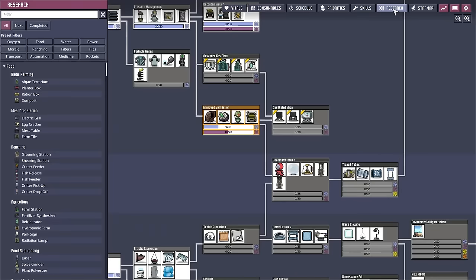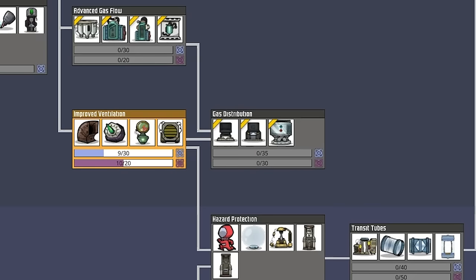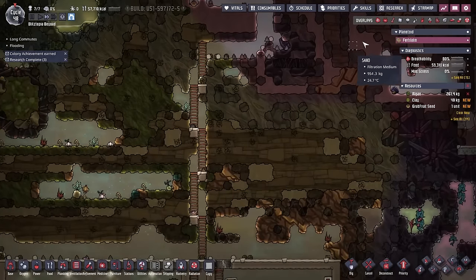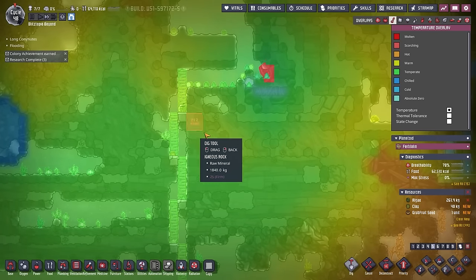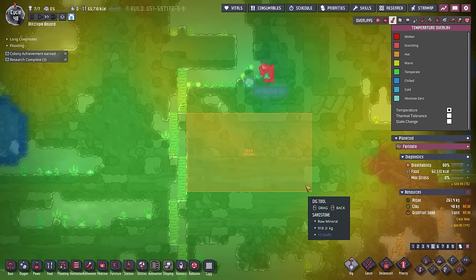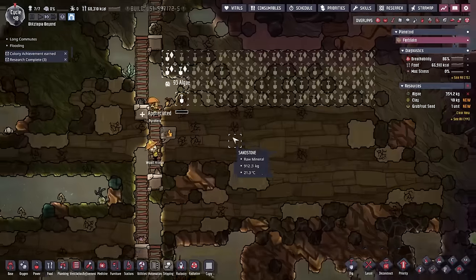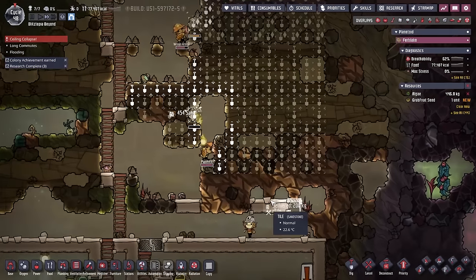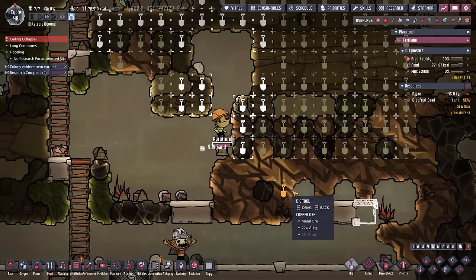I also changed up the research a little bit. If we're going to make a self-powered oxygen manufacturer, we need to get some improved ventilation and some better high-end things. We're going to start needing to dig as well, so let's make sure we're digging in the right spot. I could probably fit it in over here somewhere. I don't quite remember how big it's going to be - if I remember right it's like 11 or 12 tiles wide and maybe 15 tall. Pyro just got stuck up here - mine that one out so you can escape.